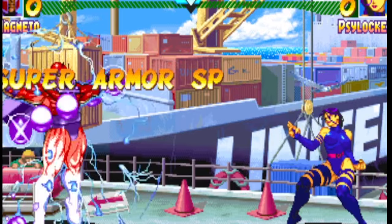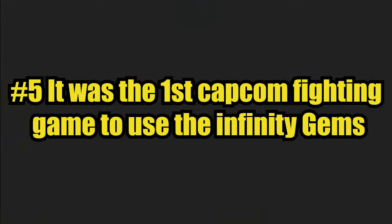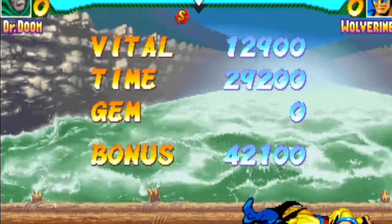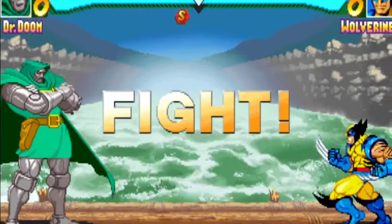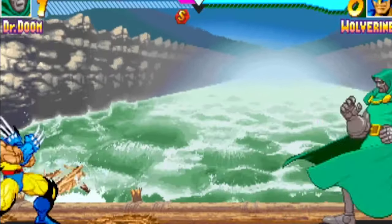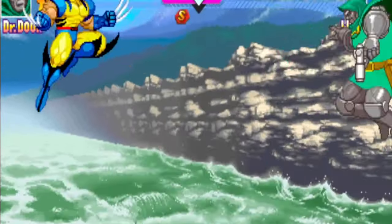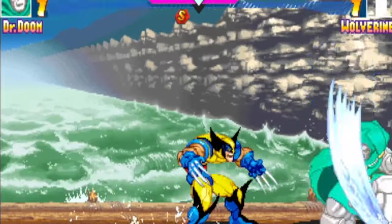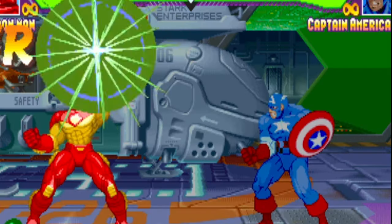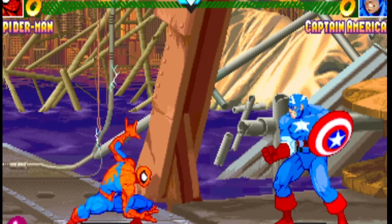Speaking of gems — Number five: it was the first Capcom fighting game to use the Infinity Gems. Marvel vs. Capcom Infinite used the Infinity Gems, but it wasn't the first fighting game to do so. Marvel Super Heroes was the first game in the series to use them. Each of the gems grants a special effect on a character whenever it is used, and each character in the game had their own special gem. For example, Iron Man gained an extra buff when using the Soul Gem, while Spider-Man benefited from using the Power Gem.